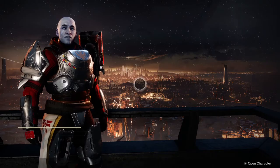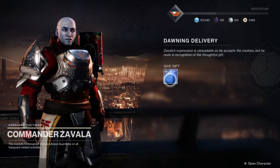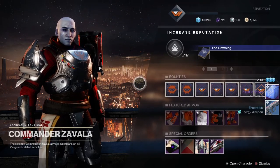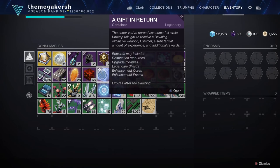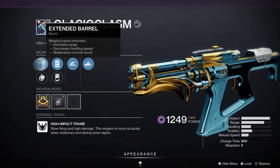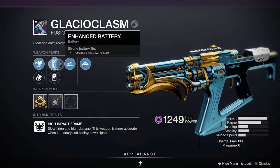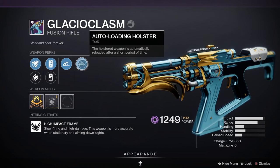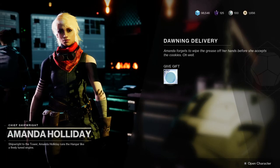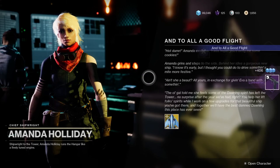First there's a mini tutorial — head to Eva, pick up the oven, and combine the ingredients to deliver a treat to Zavala. Eva provides the ingredients, so it's fairly straightforward. Once you've delivered the gift, check your inventory for a package from Zavala. Open it up and you'll get the new Glacioclasm fusion rifle.